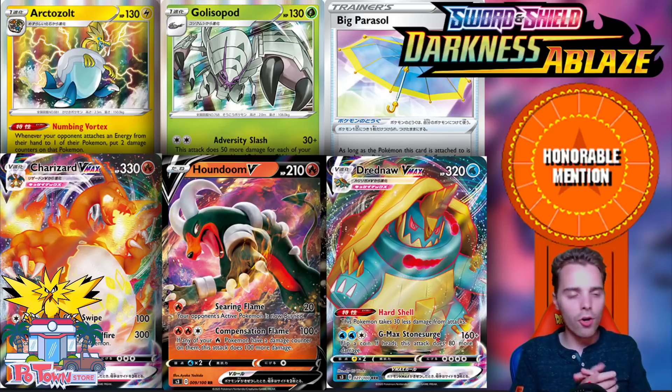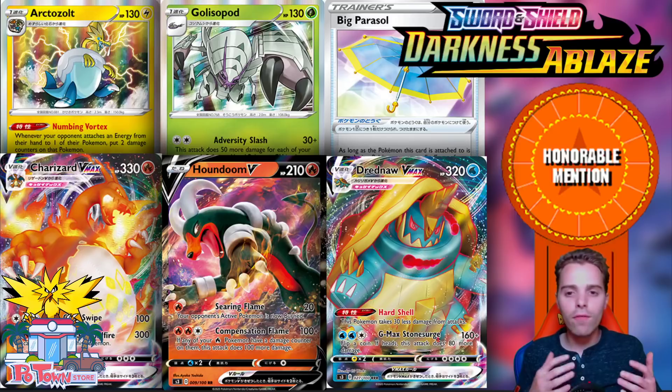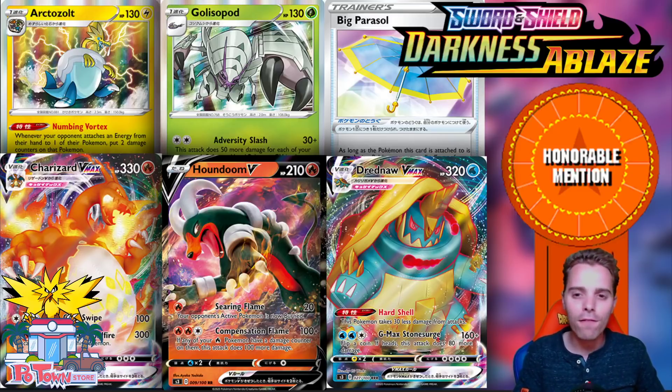First, some honorable mentions. Arctozolt is a new fossil Pokemon — if you have this on the field and the opponent attaches an energy, they put two damage counters onto themselves. That means if you get a couple of these out, this will stack very nicely. It's also very nice if the opponent relies on Welder; for every Arctozolt, they get two damage counters. You can also use Galarian Cursola, but rare fossils are hard to get out so it earns an honorable mention.